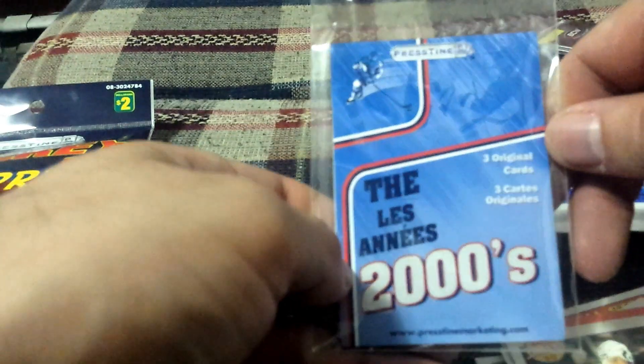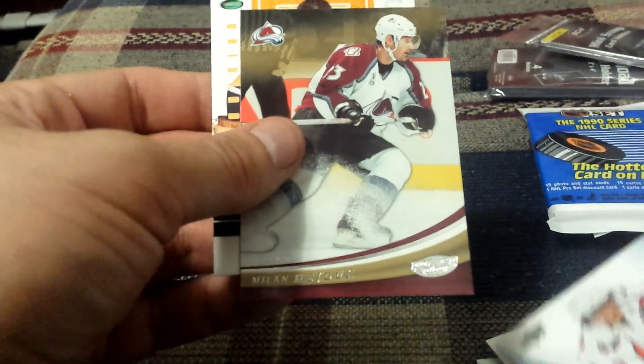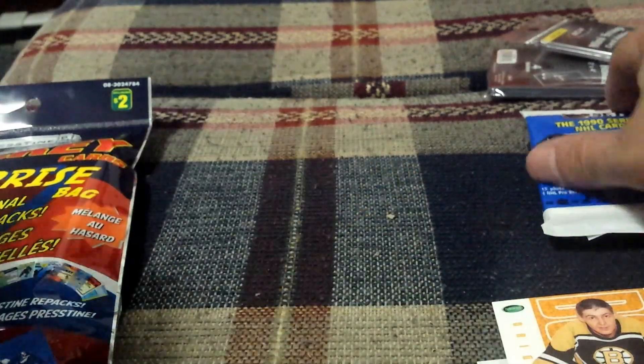The 2000s — three original cards. This one is indented. No wait, that's a textured card. It's like a throwback one, I take it — a Boston Bruins one. So we got two out of three so far with sealed products. Let's see if the luck keeps up and we get another one here.